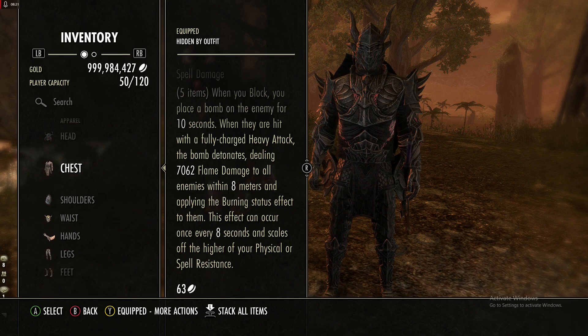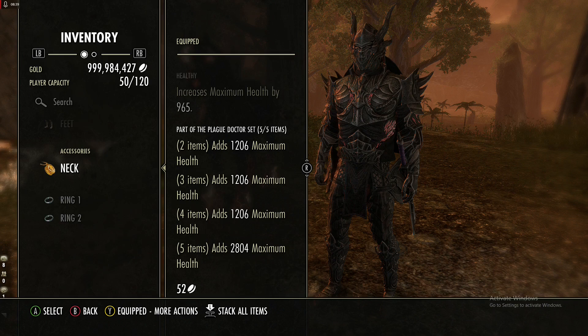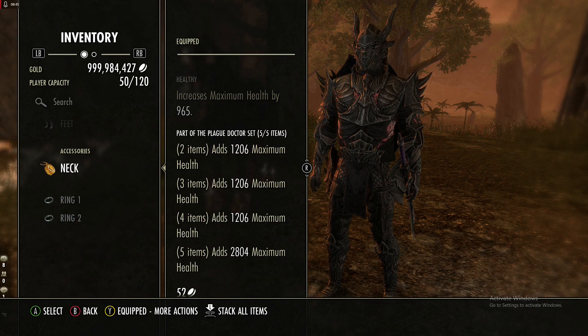Since it scales off resistance, I figured let's make this a tank build, especially since it's already heavy armor. I've paired this with Plague Doctor, which gives us max health. It's dropped in Deshaan — you can get it overworld by farming the public dungeon and a couple of world bosses, or just buy it off the traders.